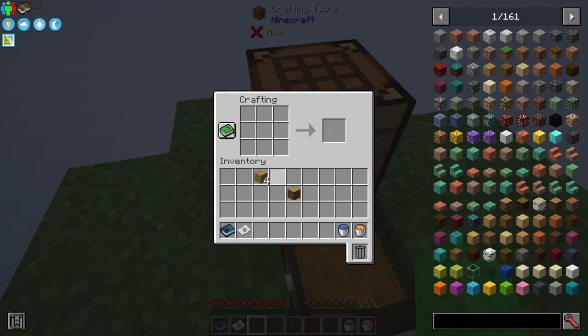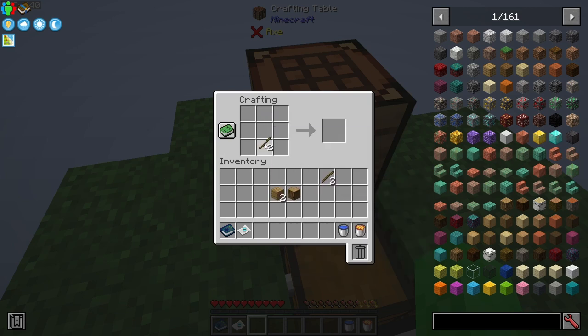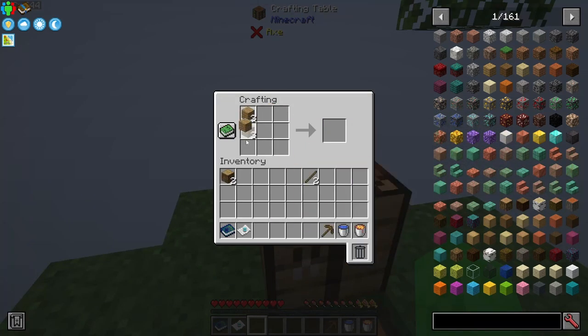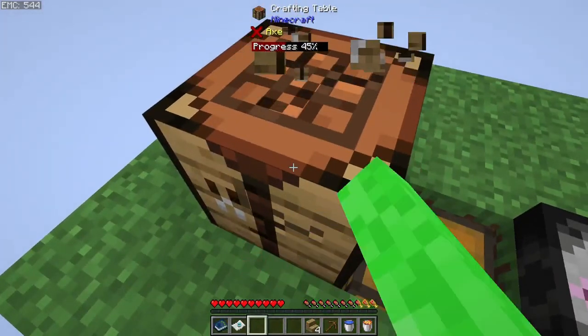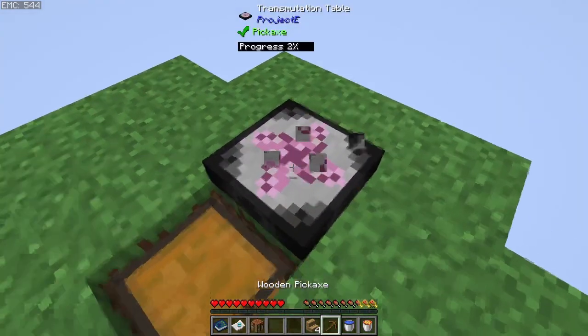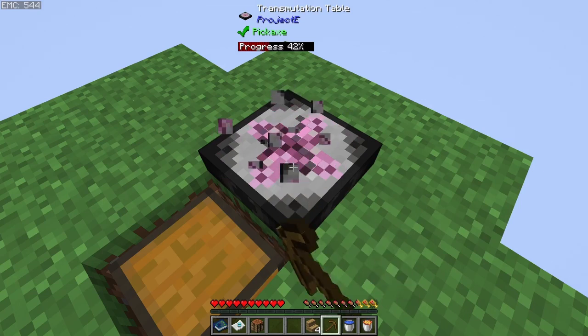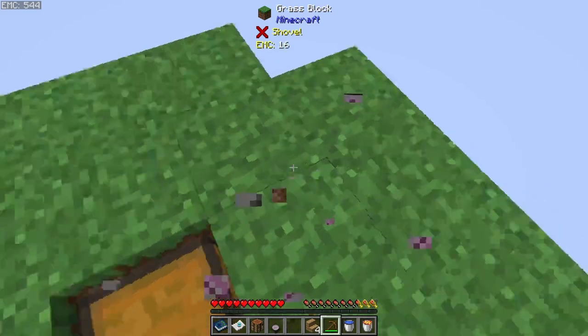Next, we're going to want to make a wooden pickaxe so we can mine some cobblestone, because we will need a little bit of stone in order to make a furnace — just so we can have some iron later on for some of the different tools that we're going to need. Then we're going to take some of these logs and make just a single stair out of it. We should only need the one cobblestone, and afterwards we can put that into the transmutation table and have unlimited, provided that we have enough EMC to cover it.